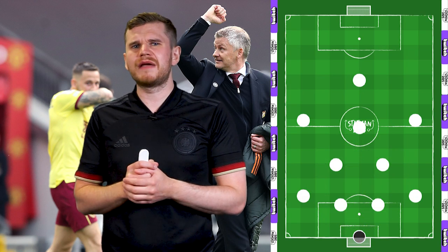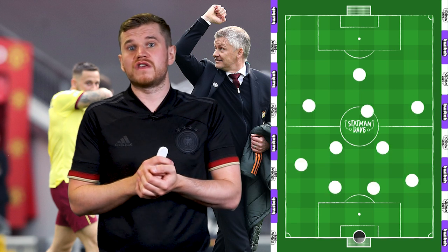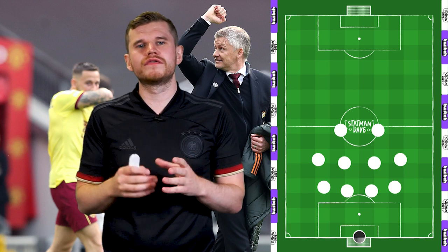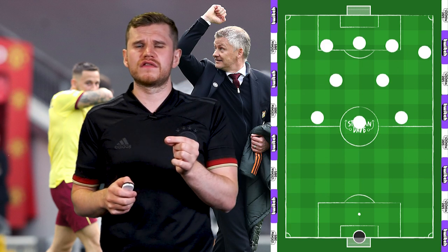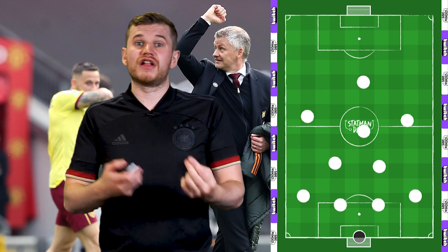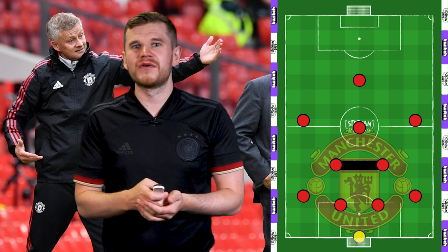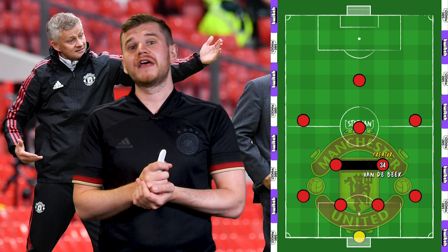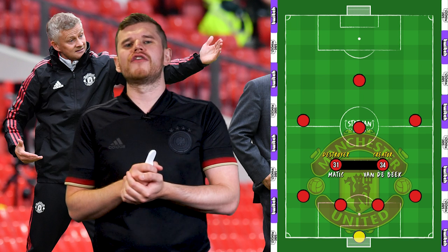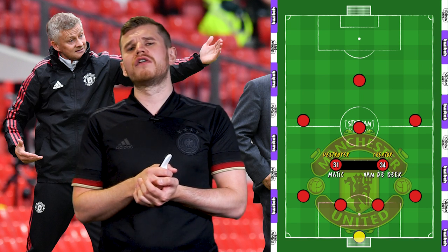That being said, formations in the modern game are somewhat arbitrary, with teams taking up a variety of different formations depending on the game state. Most teams have an attacking structure and a defensive shape, and you could dig deeper into those to find a shape to build up and a shape to create chances from. So the starting formation isn't particularly important — it's just the easiest way to illustrate a starting XI. What we've seen from Solskjaer in pre-season is a more adventurous pairing in the double pivot, often with a more creative player like Paul Pogba or Donny van der Beek playing next to a more conservative midfielder like Fred, McTominay, or Matic. This combination offers more attacking threat without completely changing the system that Solskjaer and the players have been working on for the past couple of seasons.